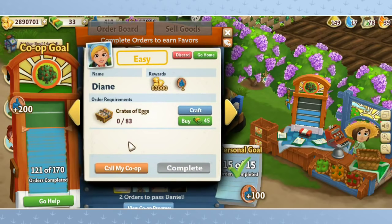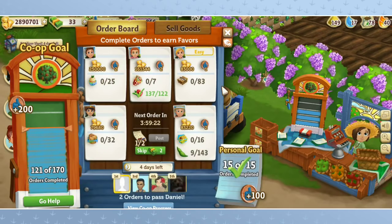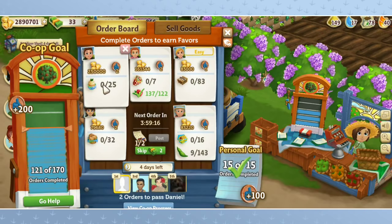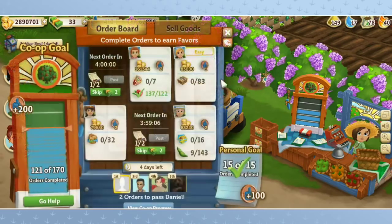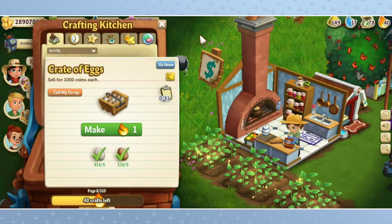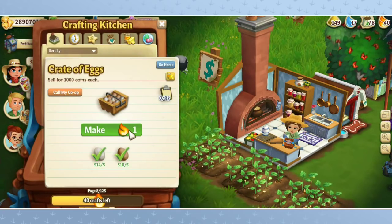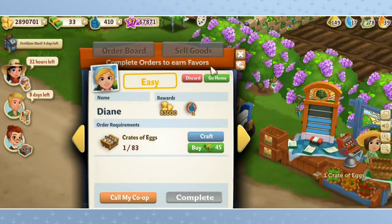83 crates of eggs — wow, Diane. That would use up my egg supply, so we might actually turn her down even if we could do that, because it would just destroy my egg supply. My poor chickens would be totally taxed. They're sweet tea cupcakes — I think we're going to go ahead and discard this one. I do have 914 eggs, but I think it would use up way too many of my eggs. Sometimes you have to think about your resources.